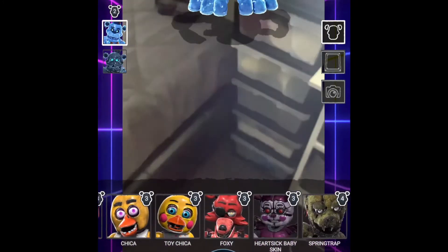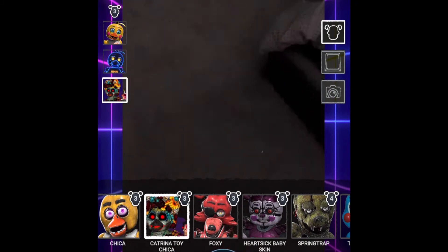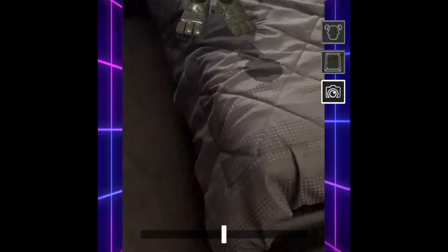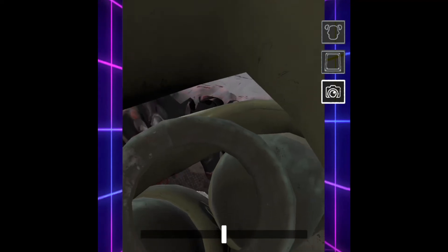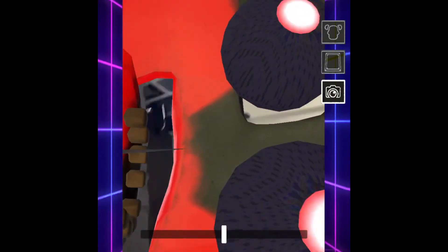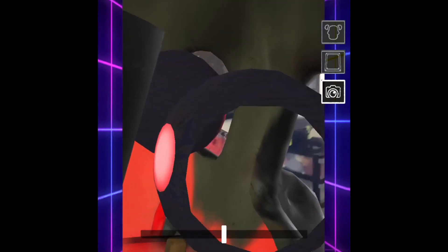Let's go to a different character — let's get Katrina Chica. We might need to move her here. Let's go inside her. There are her eyes — let's see her teeth, legs. Oh, that's creepy, what the heck! Let me take a photo of this. Let's just leave it now. Let's go inside the cupcake. Cool.